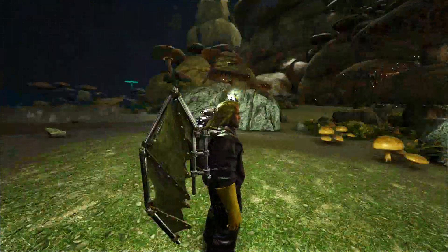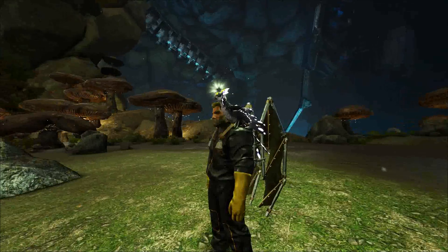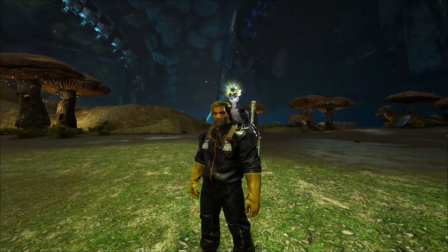What's up guys? Royale with Cheese here and welcome to a special instructional video about Arc Aberration. Today we're going to talk all about glowing shoulder pets. I'm going to show you the four types of shoulder pets — this is a feather light right here. I'm going to show you how to turn them on and off without taking them off your shoulder, where they spawn, and how to tame them.